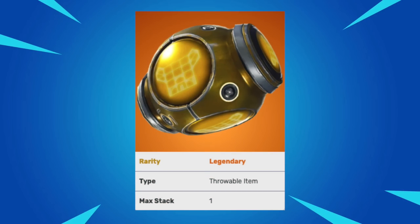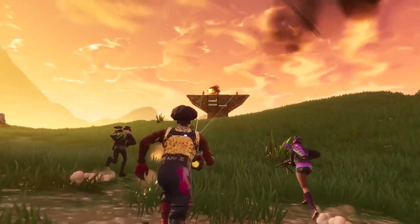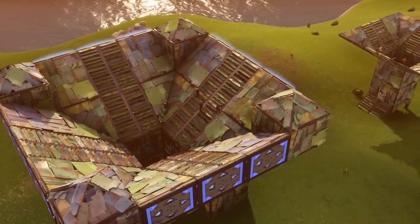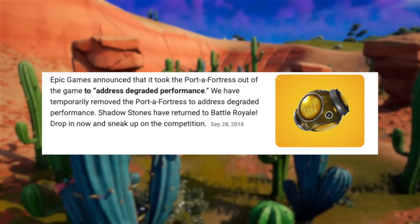The Porta Fortress is another one of those throwable items, similar to the Porta Fort but basically a boss version of it. When thrown, it would create a huge fort with built-in bouncers all around it. It didn't even last in the core playlist too long since they removed it two seasons later, making it one of those items many players could never use outside of creative.